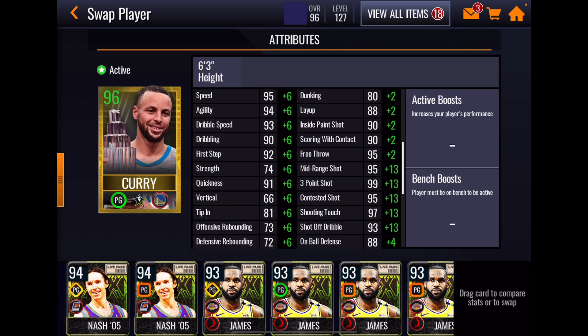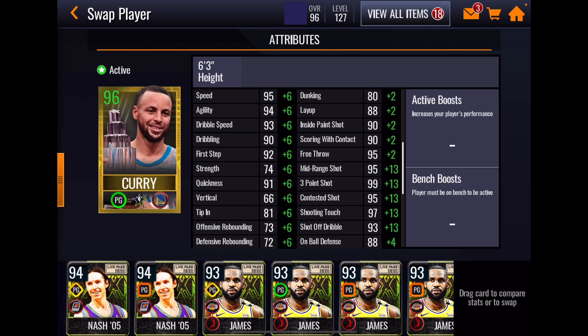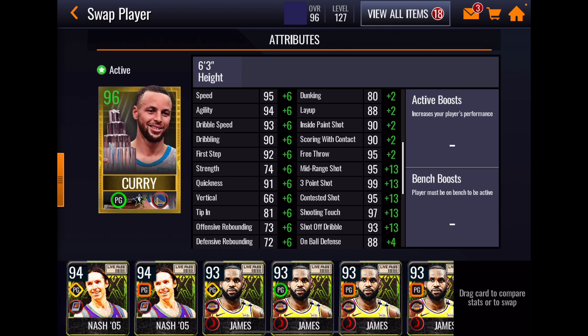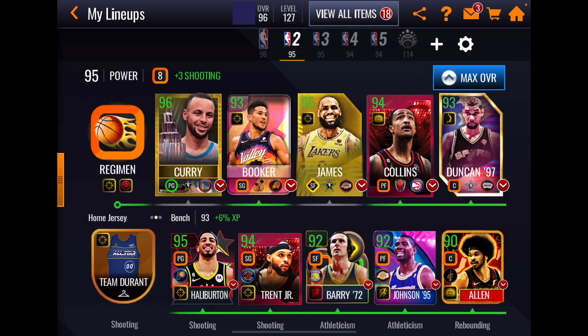We got some really good boosts going on here: plus six to athleticism, plus six to rebounding, plus two to inside scoring — that's coming from Duncan's boosted team at center — plus 13 to perimeter shooting. It's getting easier and easier to get to that number. Lots of cards with plus two team boosts and then plus four to defense, coming from the jersey we got from the last promo. The supporting cast is D Book, LeBron, John Collins, and Tim Duncan.